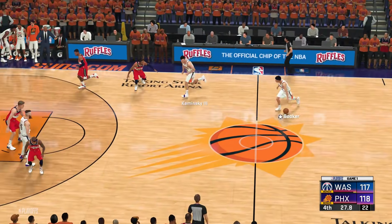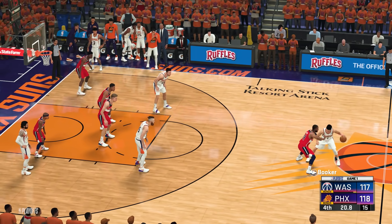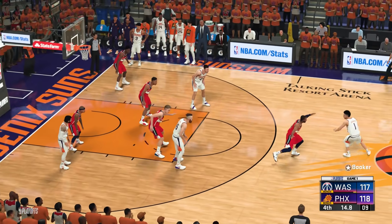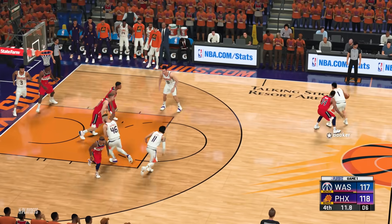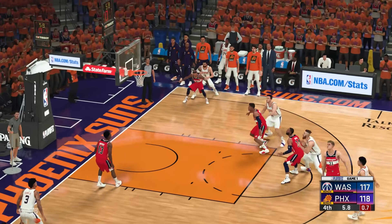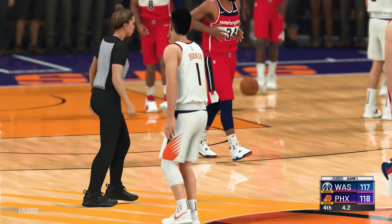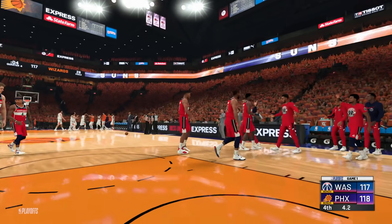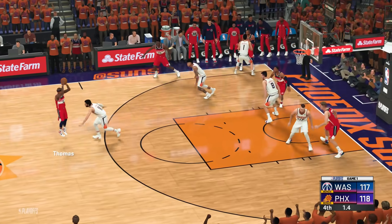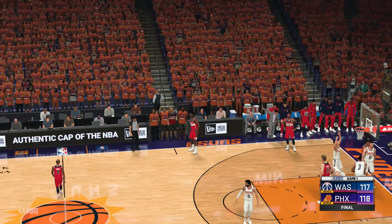The Suns and the Wizards are going at it in Phoenix. The Suns are up one with 23 seconds to go. Washington has a timeout. With Bradley Beal fouled out, Isaiah Thomas misses the fourth-quarter shot for the win. And now the Suns move on, getting the dub.